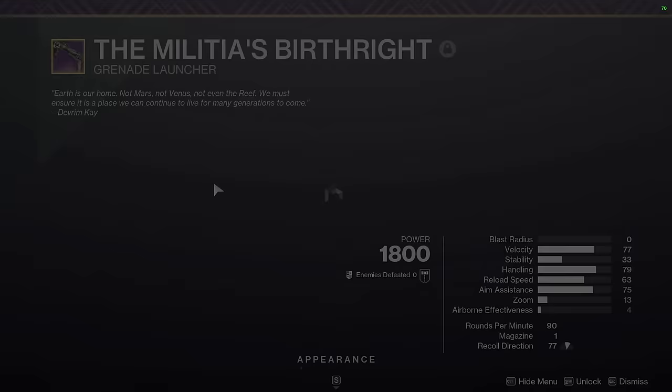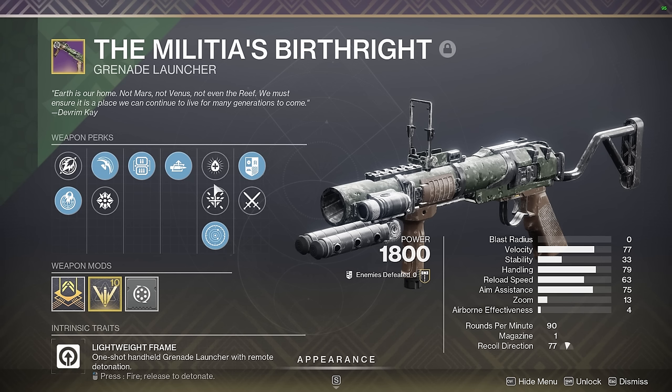We have Malicious Birthright next. I have another kinetic Blinding GL besides Ignition Code and Pardon Our Dust, and it is the Malicious Birthright. This is my preferred roll for GMs specifically, because it has auto-loading holster. And even though it's not enhanced, it does have Lead from Gold as well, which is really great for a Blinding GL to have when you're generating heavy through stuff like Cenotaph Mask and Aeons.